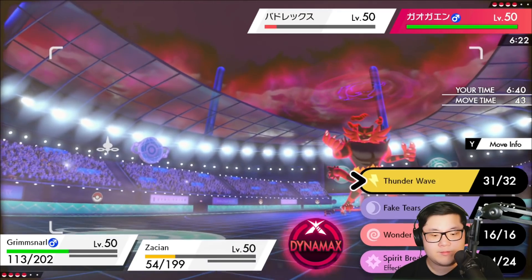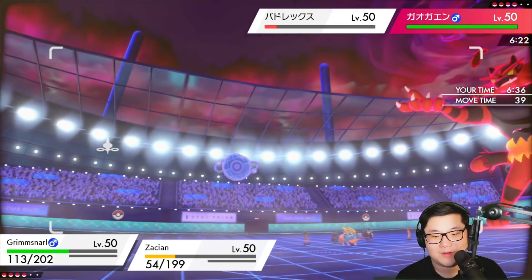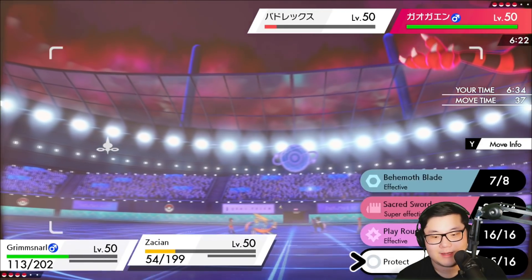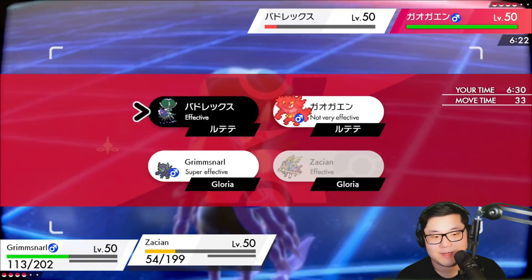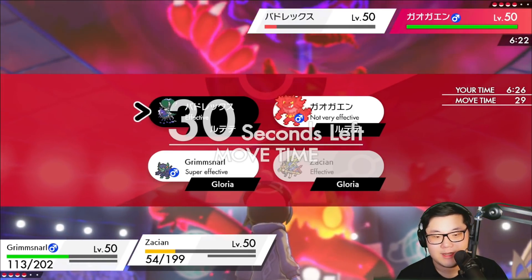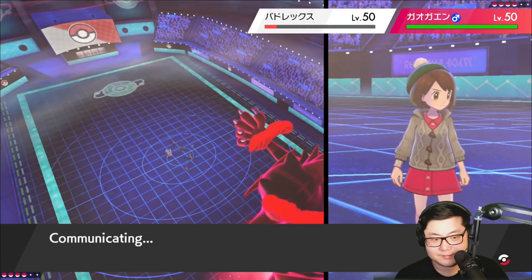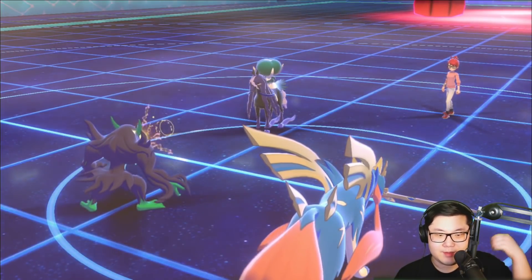I could go for a Spirit Break here — I don't want to. I think I Thunder Wave here, and I think I go for a Behemoth Blade into the Calyrex because I don't want to miss. I have to rely on two inaccurate moves here potentially. I might as well just go for it. They stay in which is nice — I get Thunder Wave and Behemoth Blade off. So Calyrex is gone.